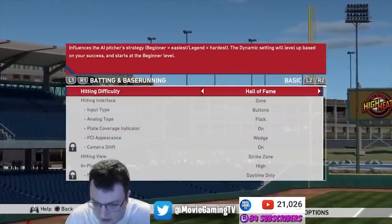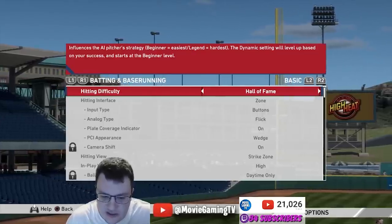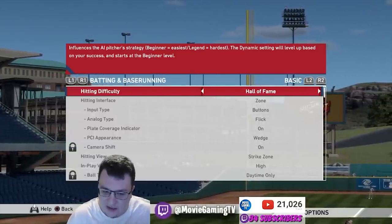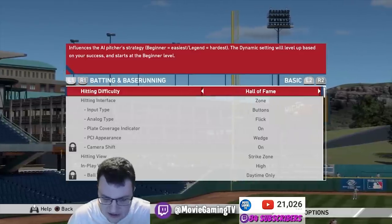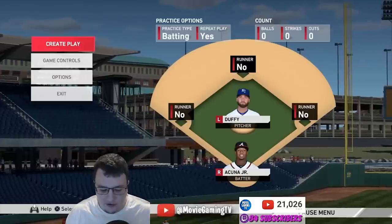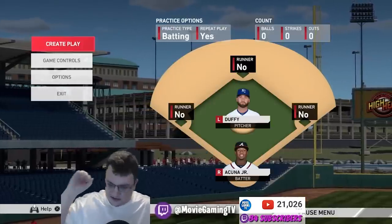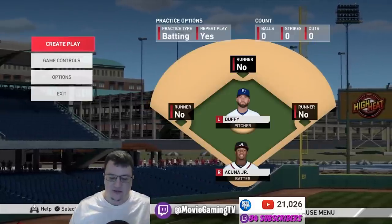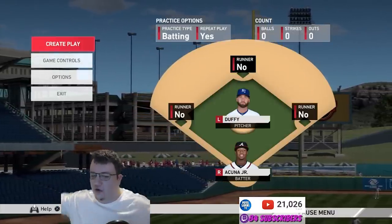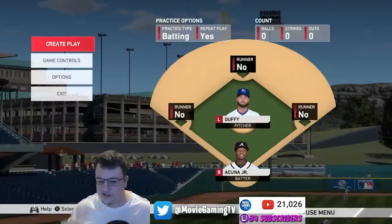As you move from Wild Card to All-Star to Hall of Fame and even Legend difficulty, you don't need to change up too much. What you really need to adjust is when you swing — it's going to rely on having that pitch recognition I've been talking about. On higher levels you need better pitch recognition because you want to start your swing early. Think of it like Madden: when you're dropping back with the quarterback and you press the button to throw a 15- or 20-yard pass, it takes a little while for the throwing animation to go through. It's the same thing in MLB The Show — a swing takes a little bit of time to complete.